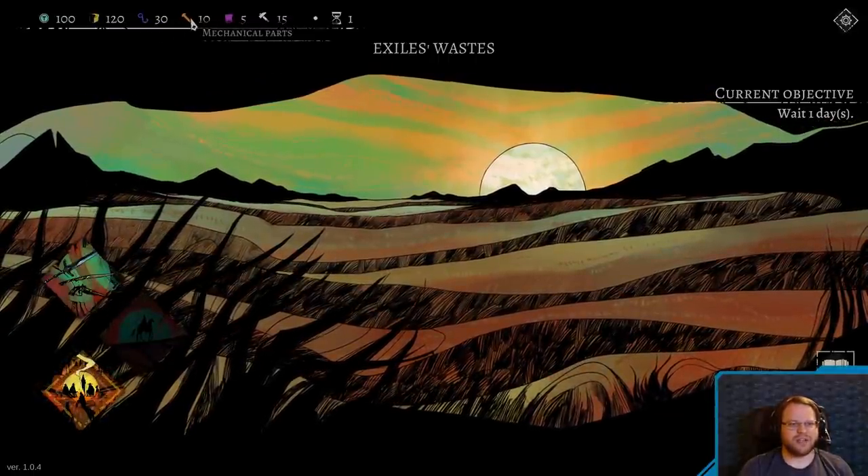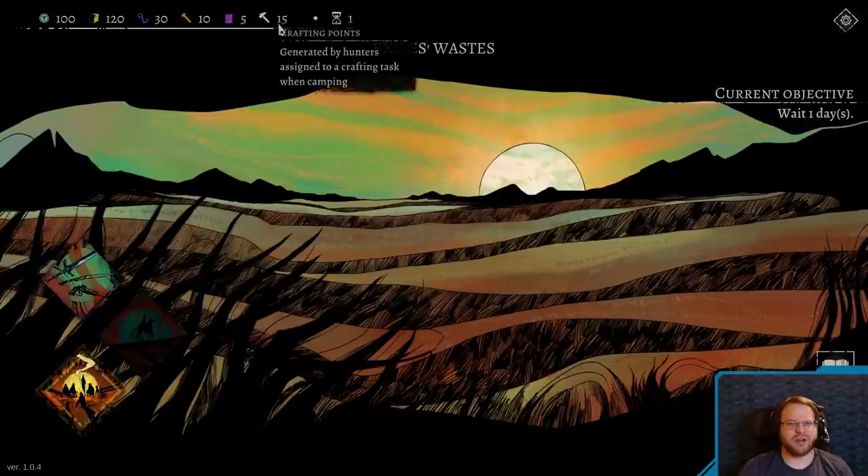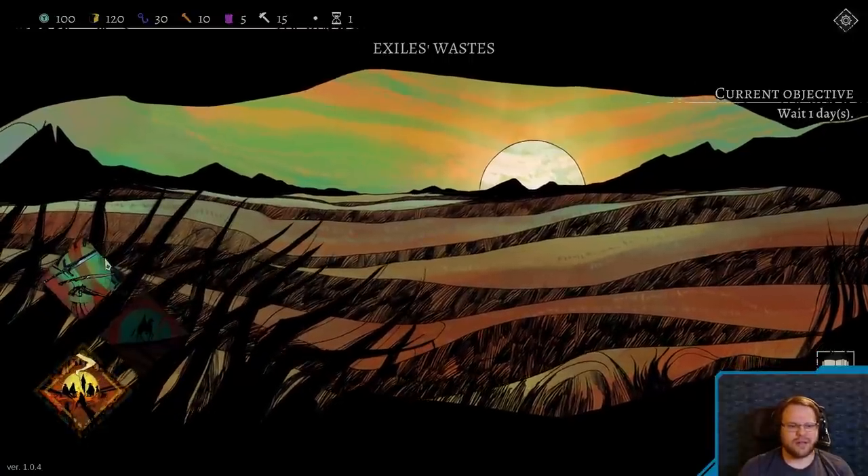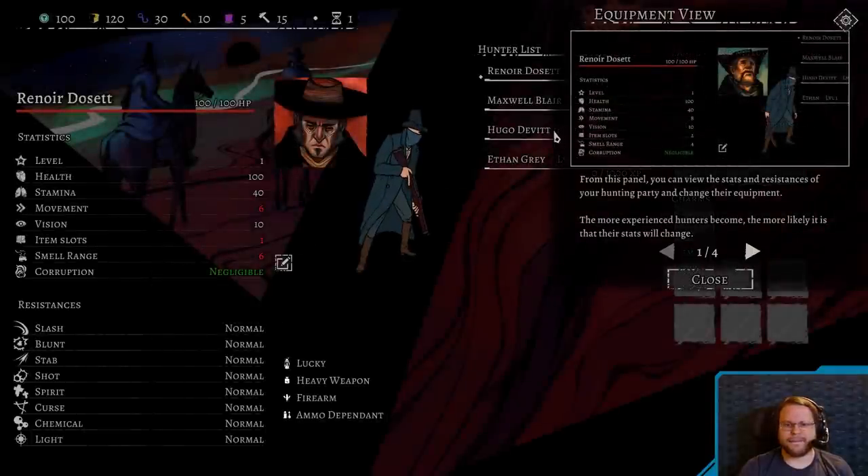Our loyalty score with any given house will upgrade that house's shop. Improvements include lower prices, higher stock quantities, and the availability of unique weapons and items. All right, so that's right out, at least for a while. So you've got silver, food, hunting materials, mechanical parts, ritual ingredients, crafting points, and current turn.